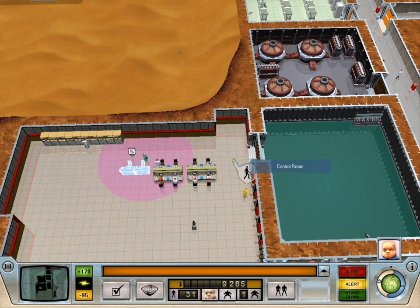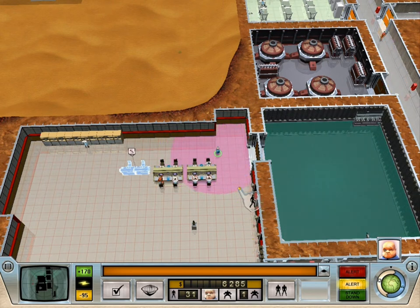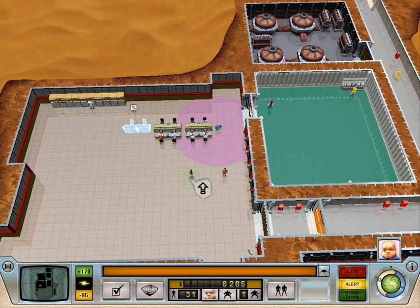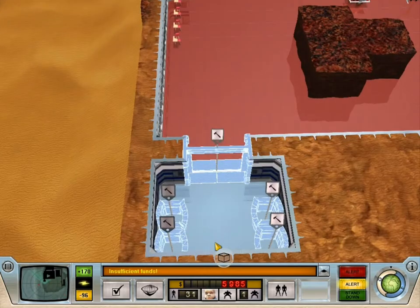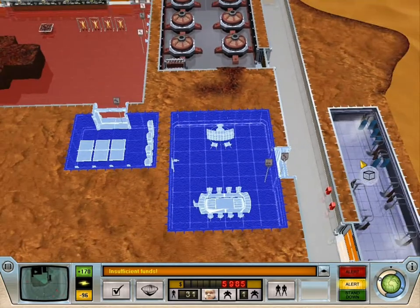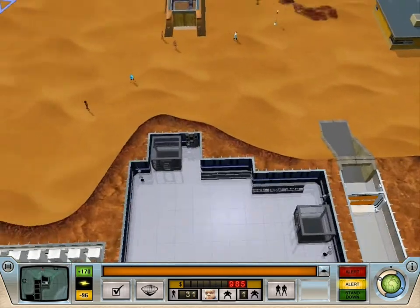I need to be here. Should probably be moved a little bit, but I don't know. Are they done with the infirmary? No. Are they done with the break room? No. Not done with my inner sanctum either. This is usually when I get attacked and everything goes to shit.